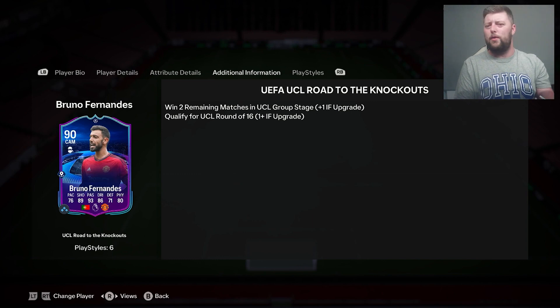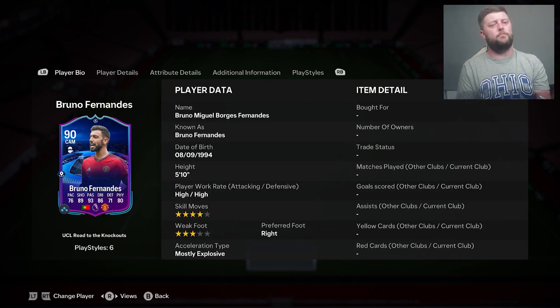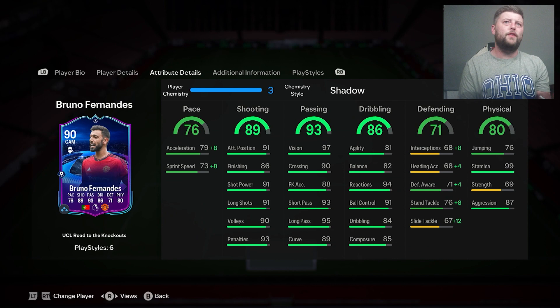So they basically can have a plus two upgrade, which I thought they would do — with Haaland at 92, Bruno at 90, and Saka at 89. I expected only a two-upgrade because making Haaland a potential 95 would be crazy, how high-rated he could be by December. Bruno hasn't had an upgrade on the weak foot, which I think really would have made this card even better, but he's still a very good card.